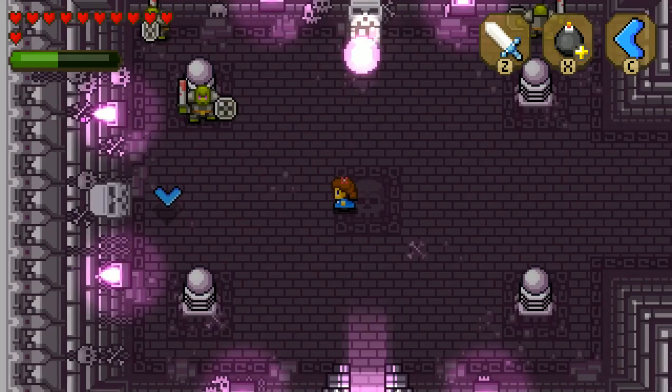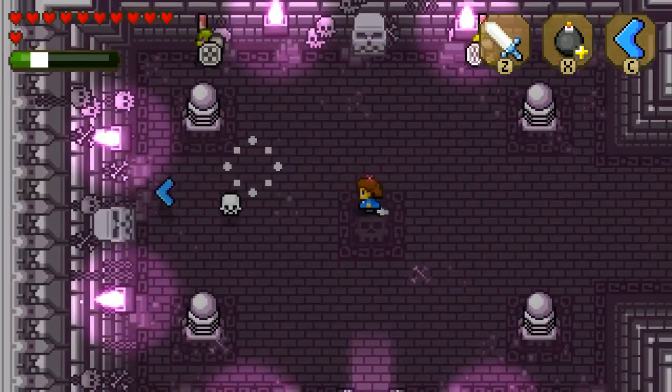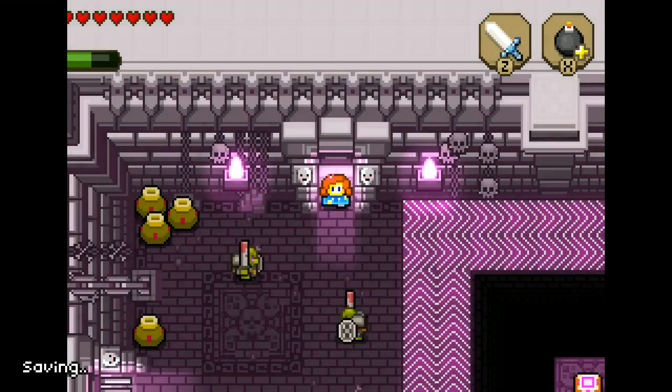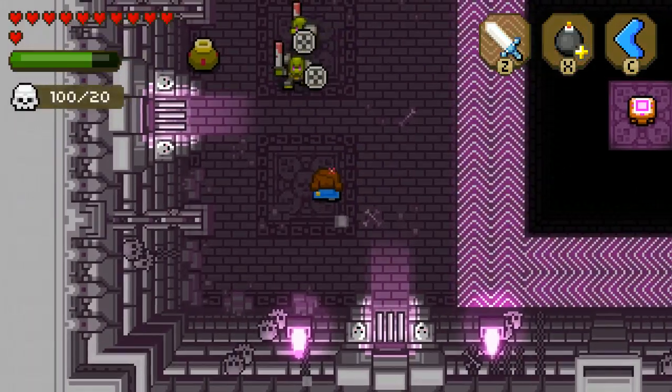So these guys we take out — maybe we take out this the same way. Doesn't look like it actually had anything on it except for a skull. Well, maybe we can kill this guy. There we go. So there's a door here, might as well take it. Take this on the other side. We're gonna get 100 skulls, so there we go.